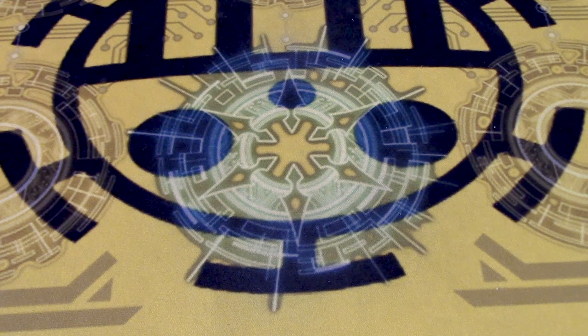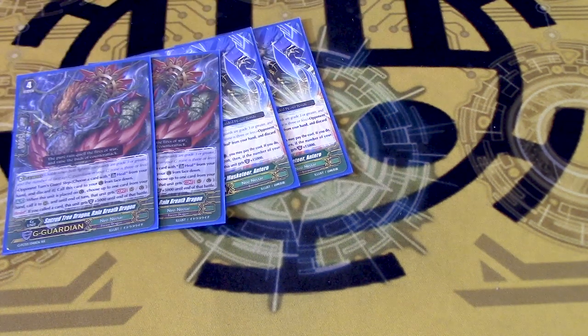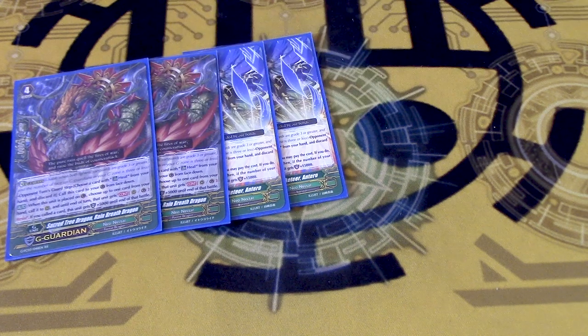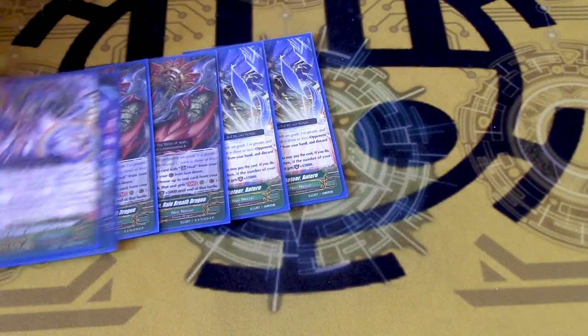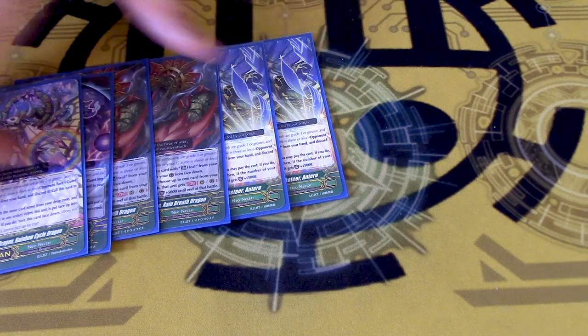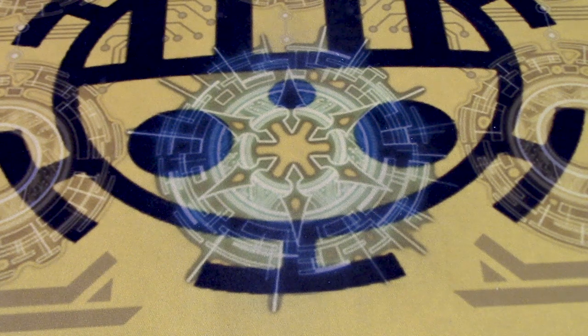Literally none of the other G-Units matter because of Katrina's existence. 2 copies of Antero, because it's a 35k shield if you have the board, 20 if not. 2 copies of Rain Breath, because you can call stuff to proc effects — you can call Ermin's Soul behind Van, and if you have 2 tokens, your Vanguard becomes an 18k and you get the draw. Dismal to protect stuff. And Rainbow Cycle because it's the only way you can put normal units back in the deck. Yeah, that's it.